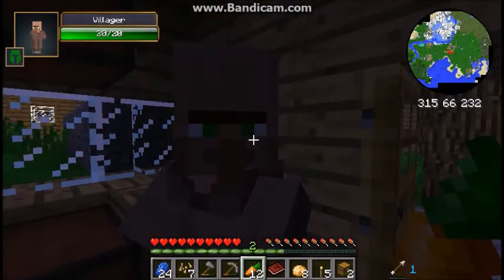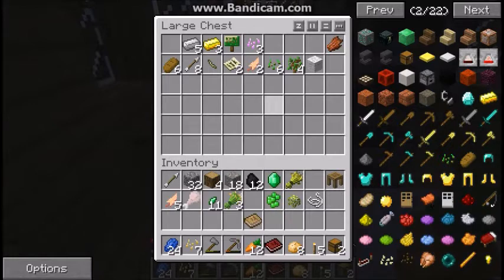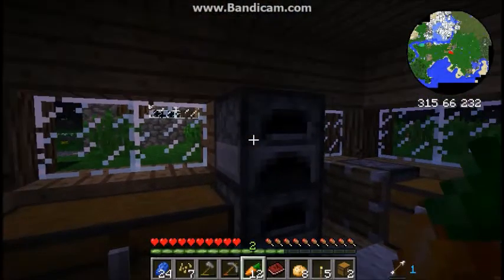Hello — are you the villager? You want an emerald for three bread? I can just find some. I had some of it, so I didn't have to kill him. It's a horrible world out there.